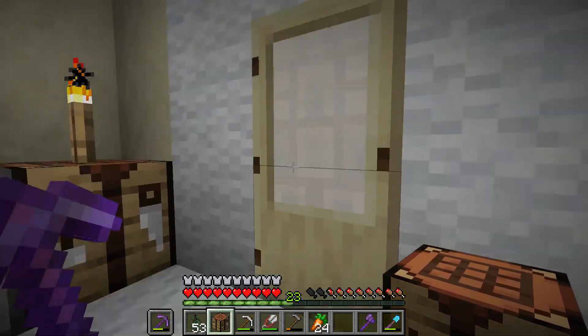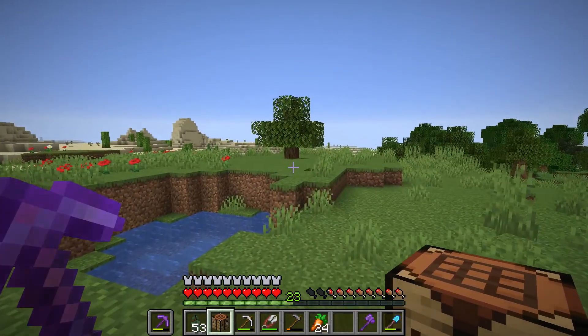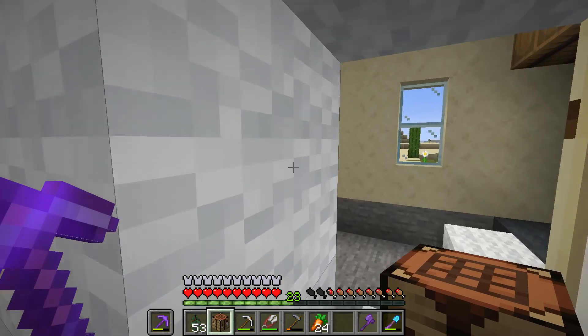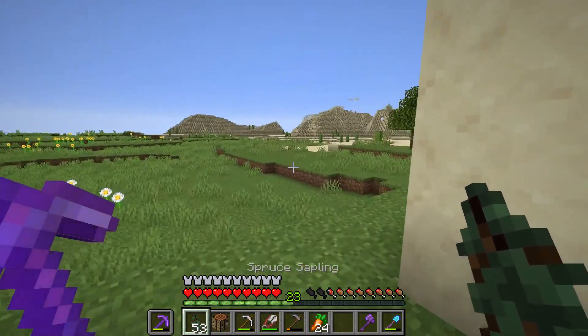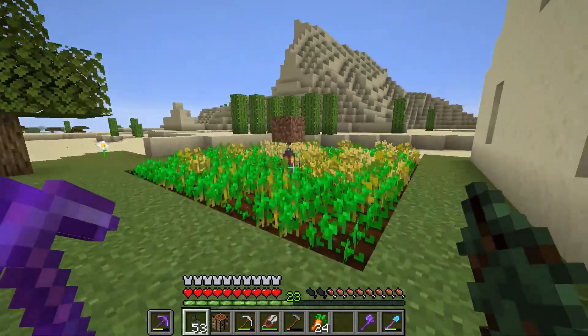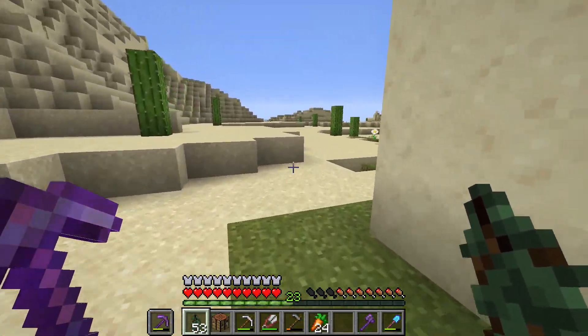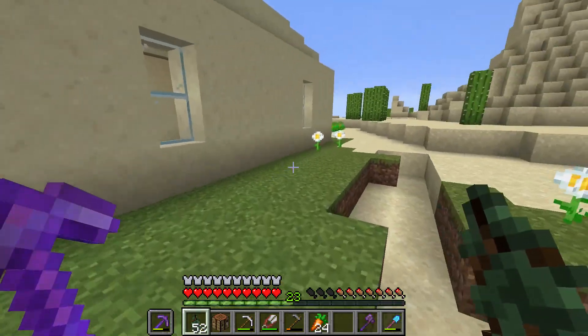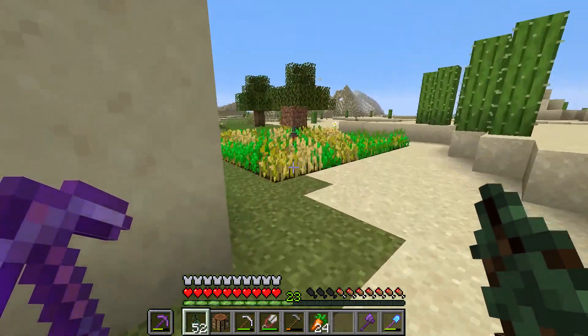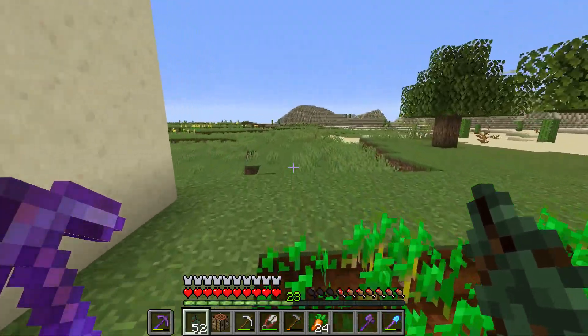Let's see if we have a spruce tree out here growing or no. There's the farm — no spruce tree? What a pity. Now we do. So I've only got a wheat farm. Let's put these arrows in here. Do we have any bamboo? Should have grabbed some when I had the chance. We're just going to make some sticks and make a set of ladders.